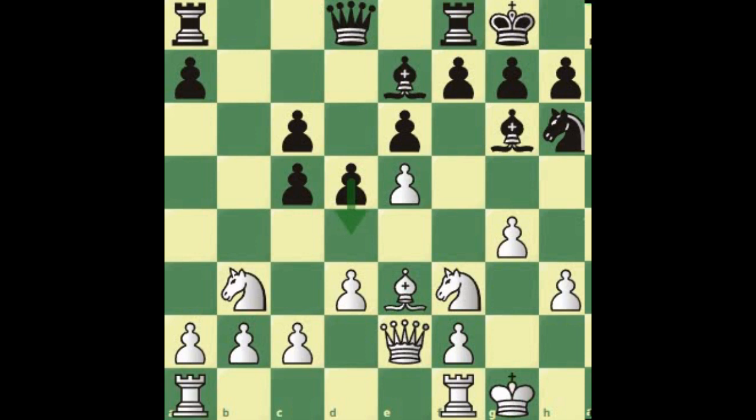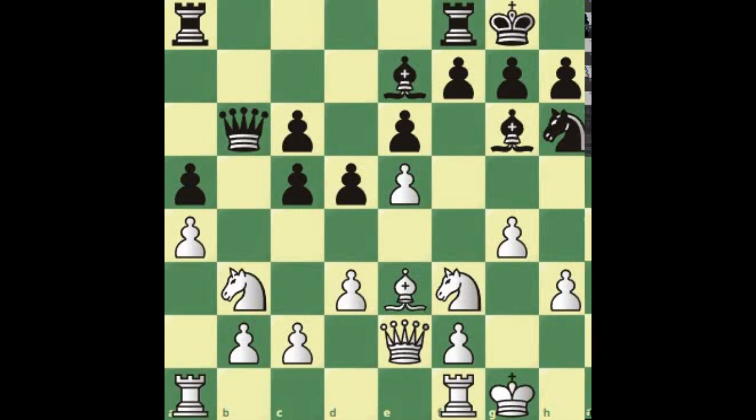As mentioned, c4 doesn't make sense — it loses material. There are two ways to stop white from winning the pawn: either queen b6 or pawn to d4. Looking at queen b6 first: we play a4, the idea being to play a5. Black's best move is a5 to stop that. Now we play knight to d2. All these moves are somewhat forced. We're adding pressure on the c5 square. With the bishop e7 scenario and no fianchetto, after knight to d2, black is paralyzed — can't move the knight anywhere, can't move the bishop anywhere.